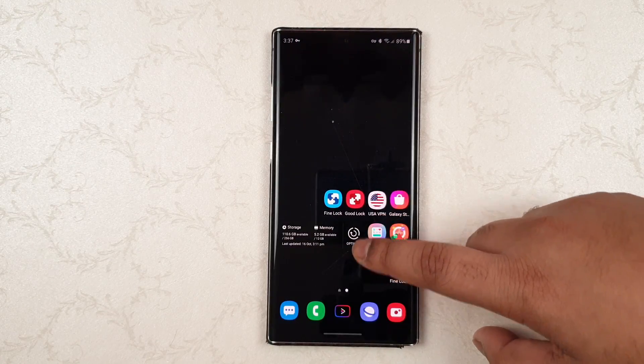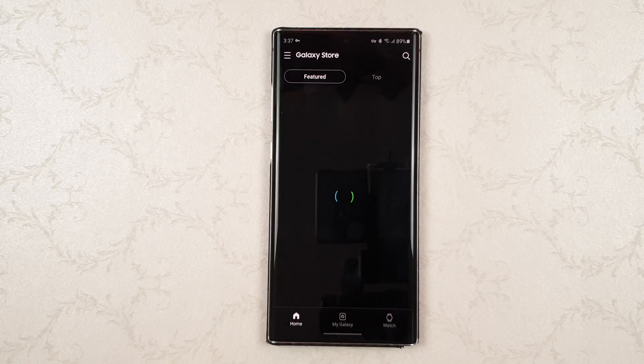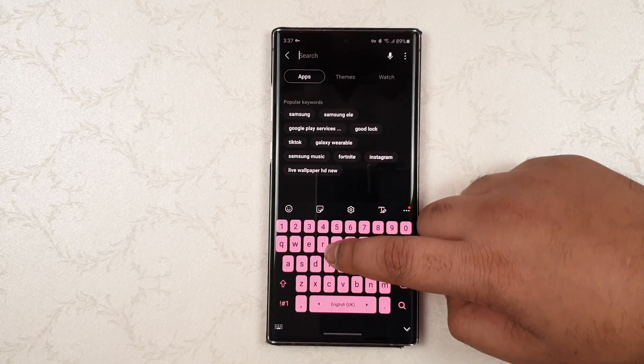Now, once that is done, just open up the Galaxy Store. And then type in "Good Lock".